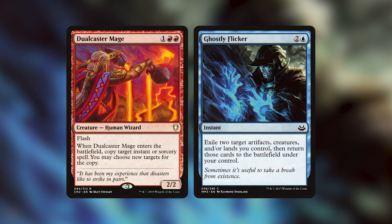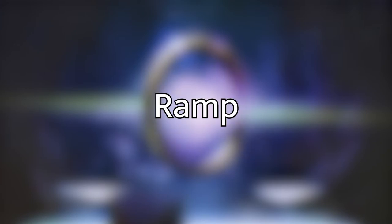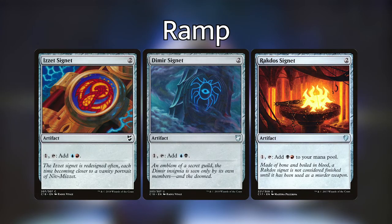The Dualcaster Mage Ghostly Flicker is a very good backup plan, but the deck is primarily centered around Worldgorger Dragon because we have a special card in this deck that's going to let us set the combo up very nicely. So let's dive into the nitty-gritty — one of the most important parts of the deck, which is the ramp. These colors do not have a whole lot of options for ways of putting more lands onto the battlefield, so we're running basically all of the mana rocks that we can.